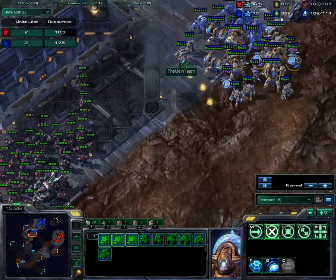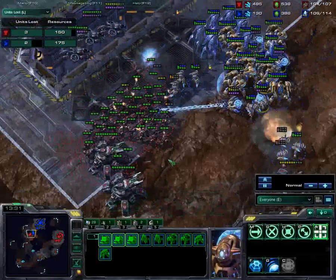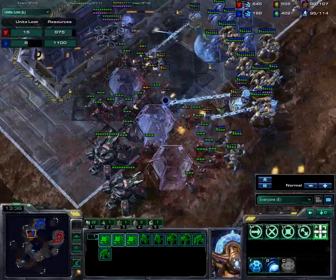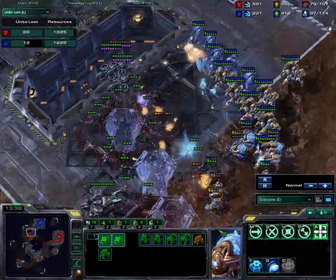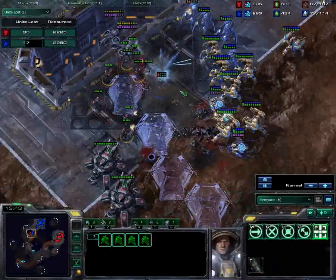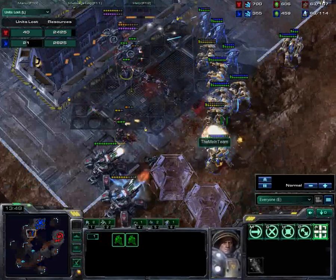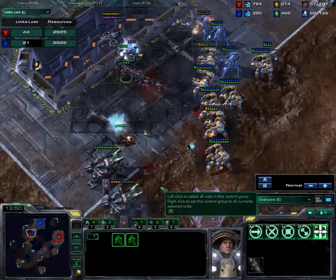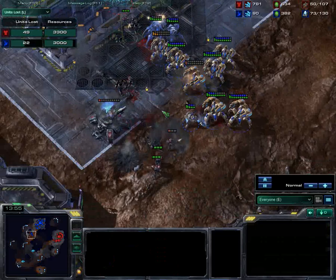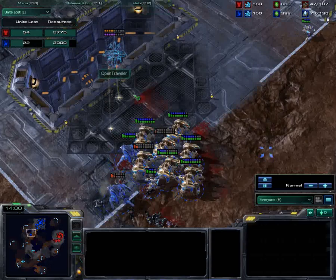He does start with a lead there because I tend to throw units away for scouting. We're going to try to get some Force Field micro, and it does decently. These guys in the back aren't doing as much as they could be — they're certainly not focusing down the Immortals, which they need to be doing. The Immortals are going to resist the tank something fierce. I do have enough Stalkers to handle those few Banshees, which is good for me. Immortals are not great against Marines when the Marine numbers aren't high, but now he's going to be cleaned up.